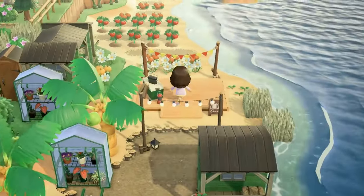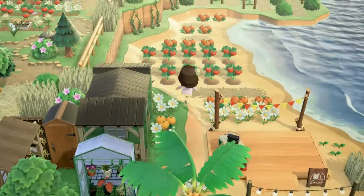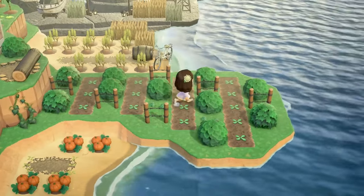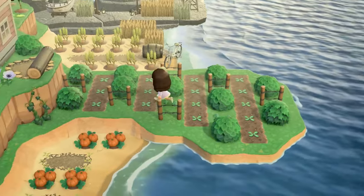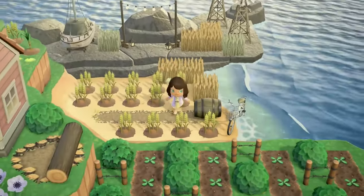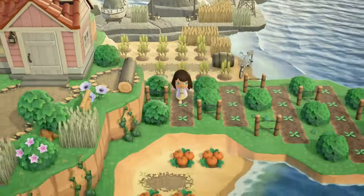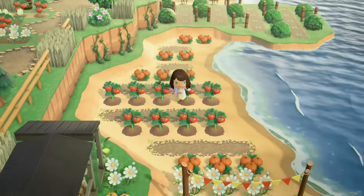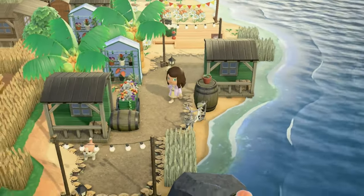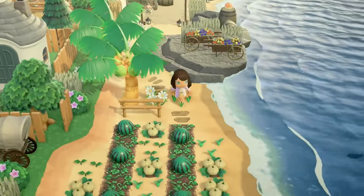It looks like there's a little flower shop or flower area leading to the campsite. We have more crops, which are so appropriate on this island, and the peninsula continues with some starter crops going on and then a wheat field in the back. I never thought to do anything like this even when I tried farmcore — I never thought to do that with my peninsula. It's amazing. I love seeing how creative people can be.